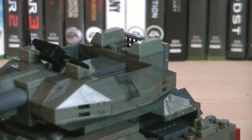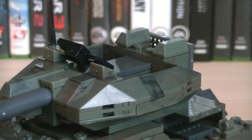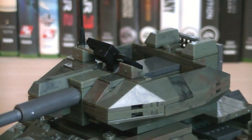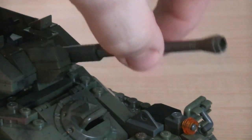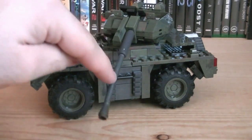The entire turret assembly is built with rounded and angled pieces, just like you would expect with any modern armored vehicle, to help deflect incoming ordnance. The main cannon's barrel is built with a hinge, allowing it to be adjusted up and down. And unlike any toy I've seen before, it has such a wide range of movement it can be angled almost completely down.